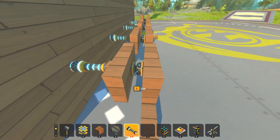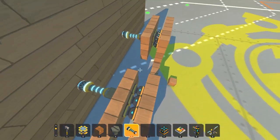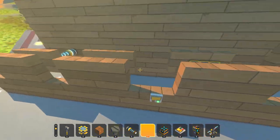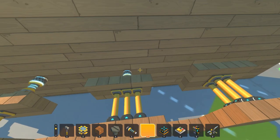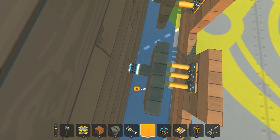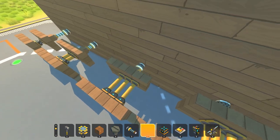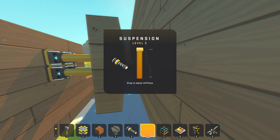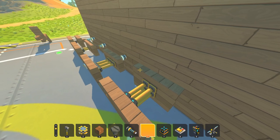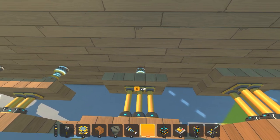I also have this wall of maxed-out suspensions just to test how many pistons I need to push each one back. If I press this button to activate all the suspensions, three and four pistons are the two that push it — four pushes slightly further. You can see the silver band around the suspension, so three is the minimum to push a maxed-out suspension, but four actually pushes it further. Past four it doesn't change, so I'll stick with three to start.